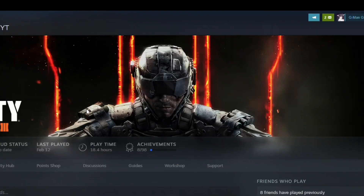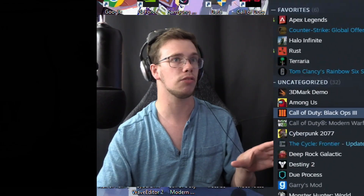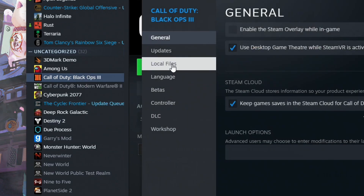For example, I have this game Call of Duty, but you might have a different game you're looking for. Just look for whatever game you want and what you're going to do is go to that game and then right click on it. Once we right click on it we want to go into the properties, specifically locate files.